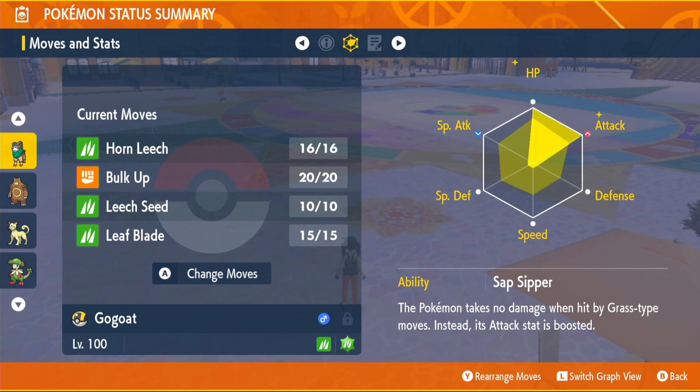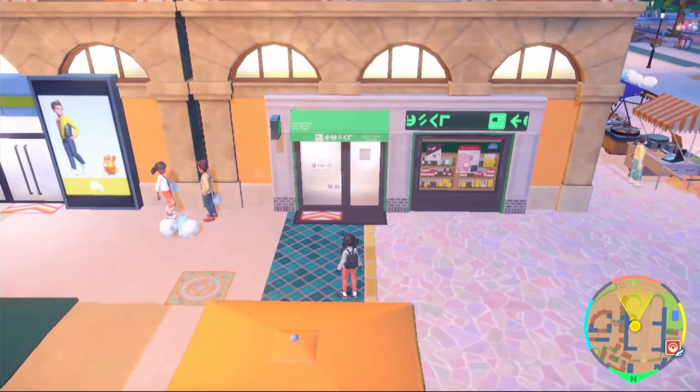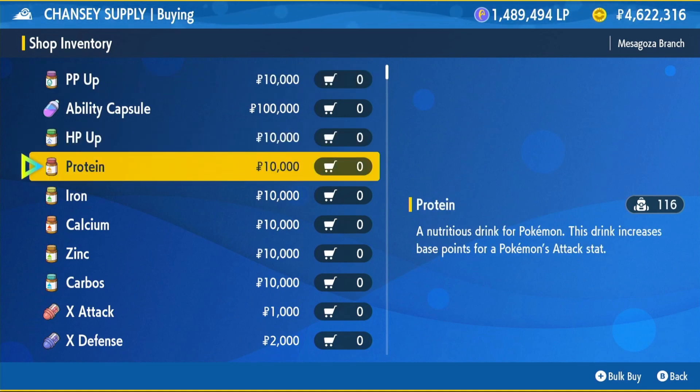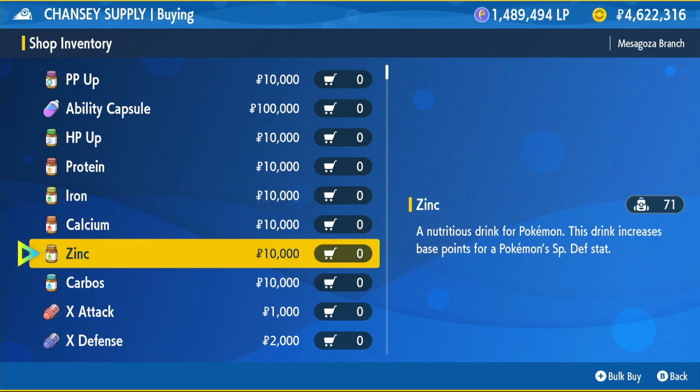Moving on to the EVs, we're going to be running HP and Attack EVs to maximize damage and make us survive even longer. As you can see, GoGoat has incredible HP — 450 when you've EV and IV trained it. To get your EV items, come into a Chansey Supply Shop and the vitamins will be at the very top. We'll be buying HP Ups and Proteins for HP and Attack. You'll need 26 of each, costing 520,000 Pokedollars. If you want to put the extra points into Speed, buy an Iron or a Zinc, bringing the total to 530,000 Pokedollars.